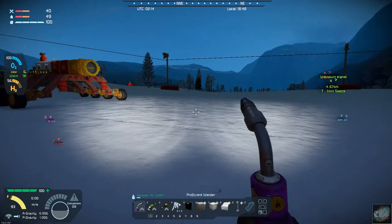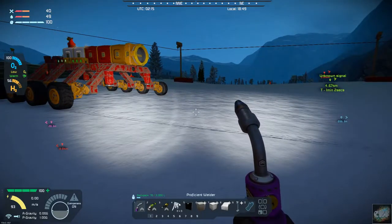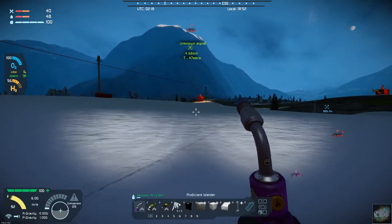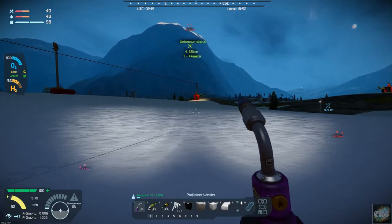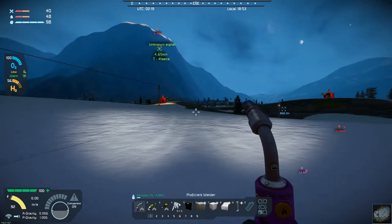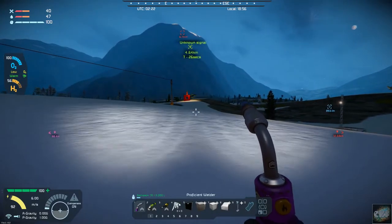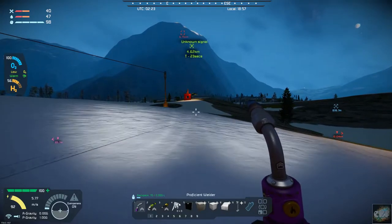I did get quite a bit of that platform built but I still need a lot more concrete blocks and girders. I was going to put up a small windmill for some power over there, but I got to thinking — I've got to run power lines anyway, so why not go ahead and build my power lines in to that base? That way I have power over there to start with, and once everything's up and running it will reverse power back into the grid.